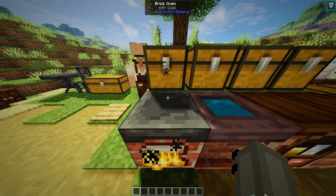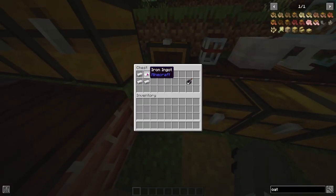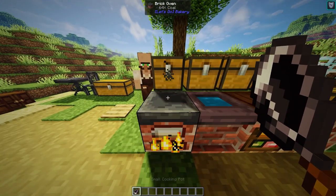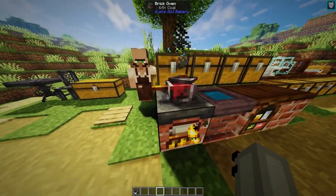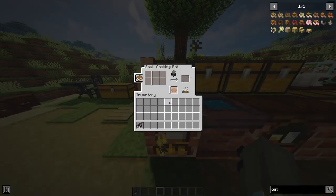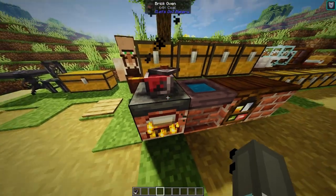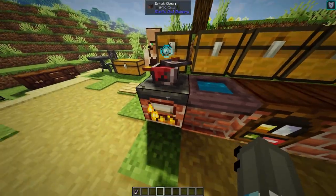You can also put a cooking pot on top of the brick oven. The cooking pot is crafted with four iron and a slab. If you shift and right click, you can put the cooking pot right on top. You can actually make jams in this mod - put your jam jar in here, put your ingredients in, and it comes out as jam. It looks freaking awesome with the cool particle effects.